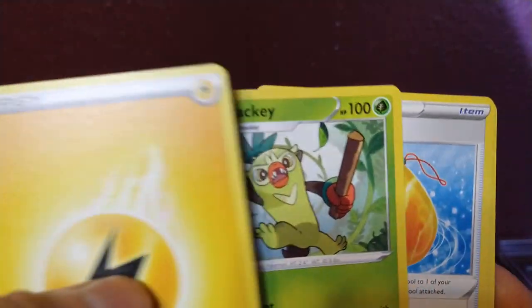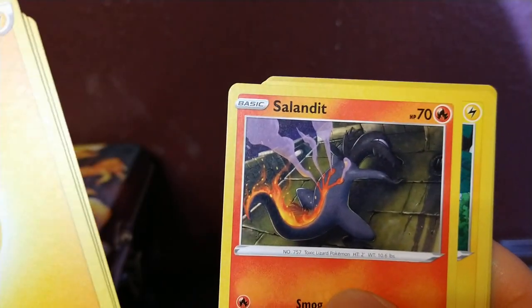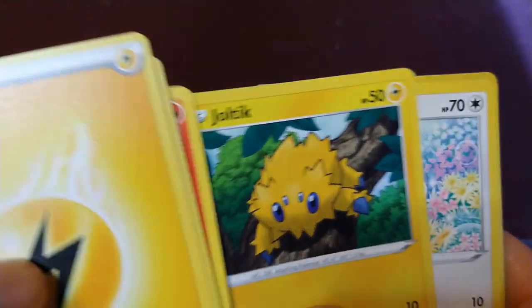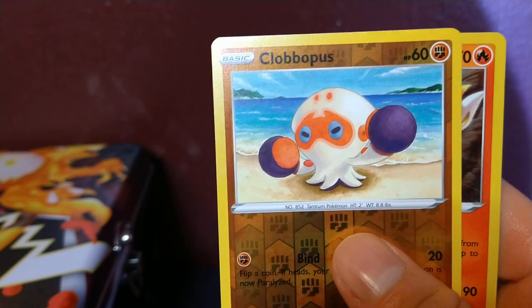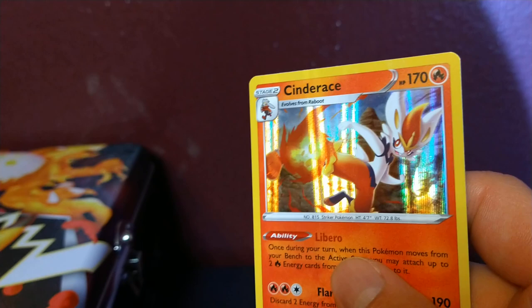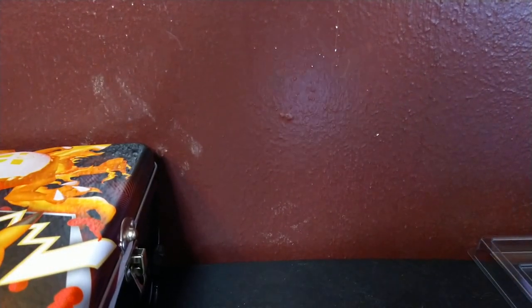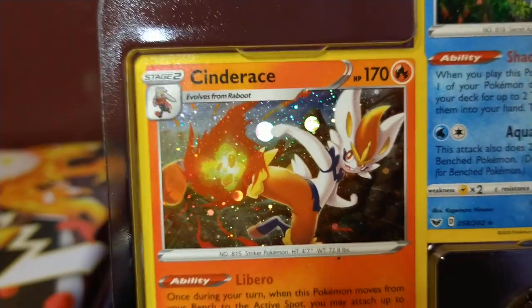Energy, Trainer, starter, second evolution, octopus, Lulu, reverse. And I have another Cinderace. This one's not the same as the ones we get in this pack - this pack actually comes with a different special holograph, which is little circles, as you can see. So that is definitely a difference in that.